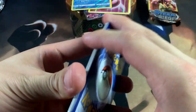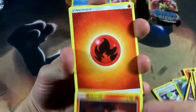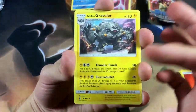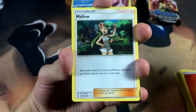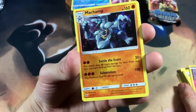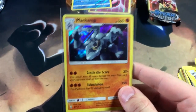The suspense is killing me — I'm really hoping it's not just a holo. We got a Litwick, Gligar, Vanillite, Mudsbray, Salandit — let me know in the comments if I said that right — an Alolan Graveler, Trubbish, and the final card is... a freaking Machamp holo. The one thing I didn't want. Hollows should be green codes and white codes should be left for ultras — just my opinion.